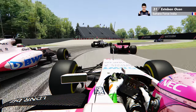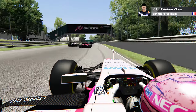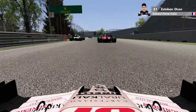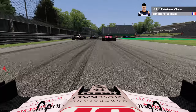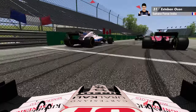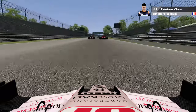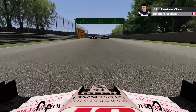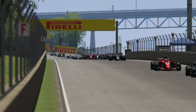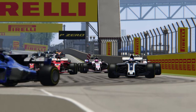On attaque à l'intérieur sur Pérez — rien à faire. On s'est peut-être touché un peu, du frotti-frotta avec les pneus de notre ami mexicain. On arrive vers le fond et l'épingle, et on est poussé par une voiture — je dirais que c'est Carlos Sainz. Ouverture du DRS. Évidemment, sauf sur les circuits officiels du jeu, les circuits modés vous autorisent le DRS un peu partout, c'est un petit peu différent.